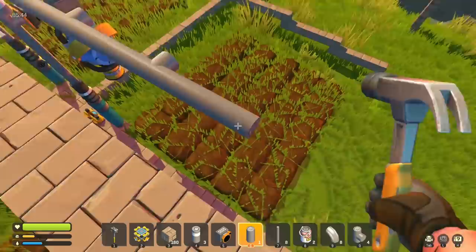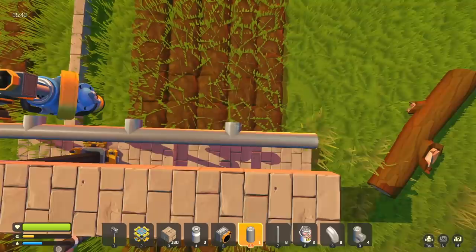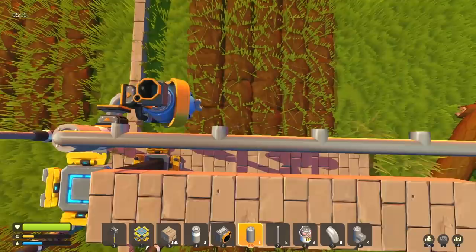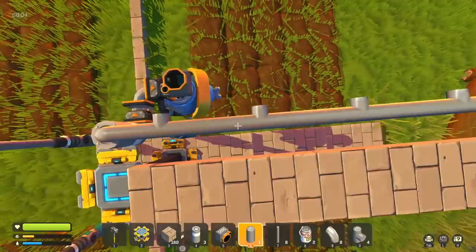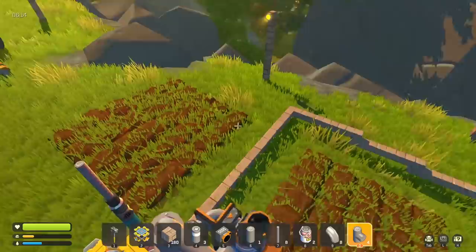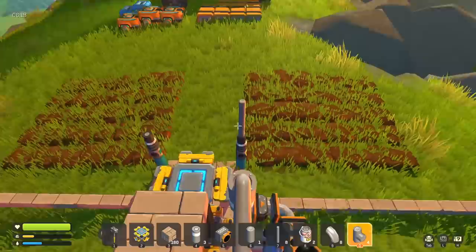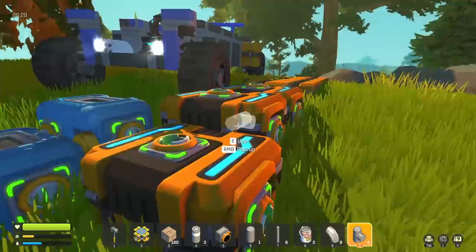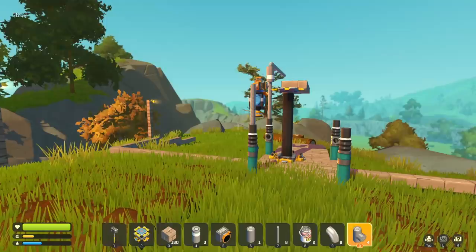We've been doing things in baby steps, but they're good baby steps — when you step, you need to step good. This bar is going up here, with one coming across and a little tee coming down. All the farms are set up — each grouping of plots is 30, so that's 120 crops at one time with the automated water system. With two containers we'll fill it up so it can do a full round of everything.